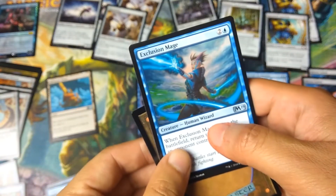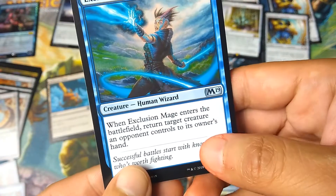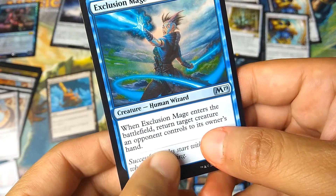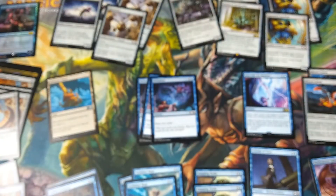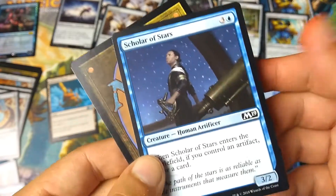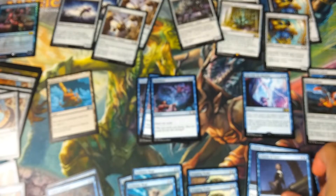I'm taking out another land to add another Exclusion Mage — its ability to return a creature an opponent controls is very good. And lastly, one more Island removed to add one more Scholar of Stars. If you control an artifact, which you will, you draw a card, and with the Reliquary Tower you'll be able to keep all those cards.